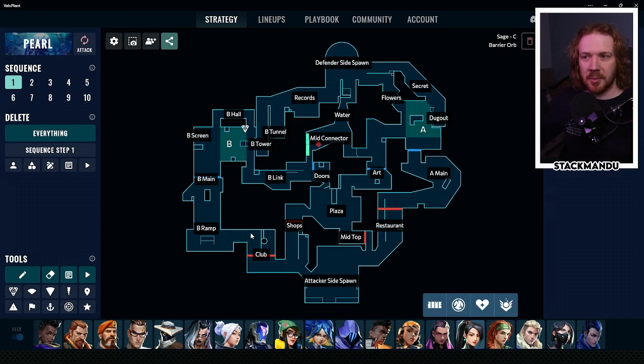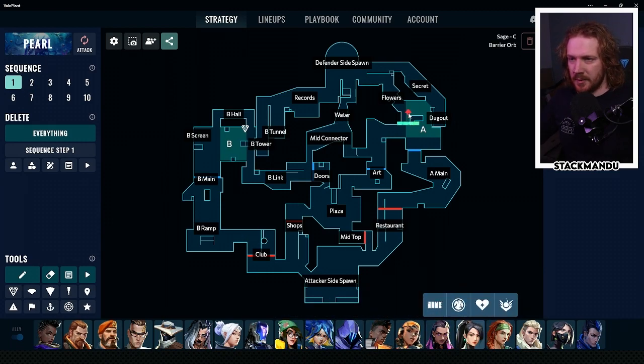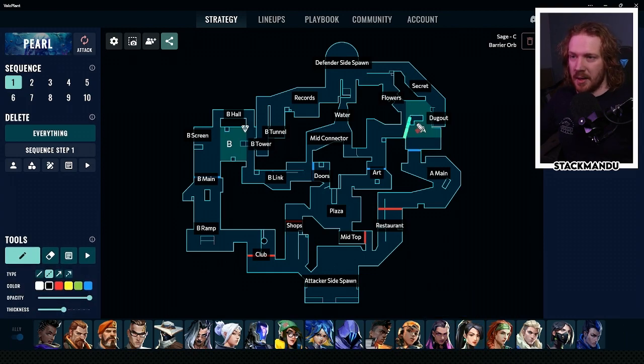Sage forces your opponents to play the map in a slightly different way and allows you to creatively interact with the map as well. On attack on A, the Sage wall here really nicely allows you to play deeper into site and actually closes off this area, forcing defenders into a little funnel which allows you to set up crossfires. From here you can be seen from the top of Art, so watch that angle, but defenders have to walk all the way through to get to the spike. You can plant in a position that's much more open to play from main in the post plant.